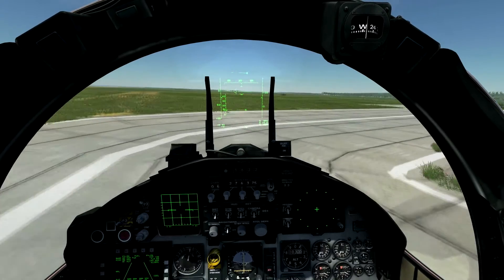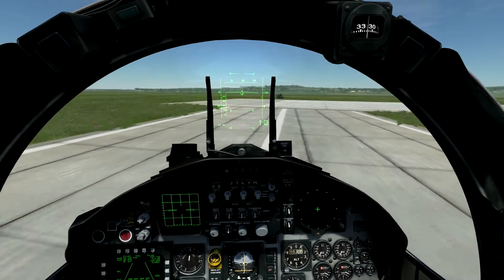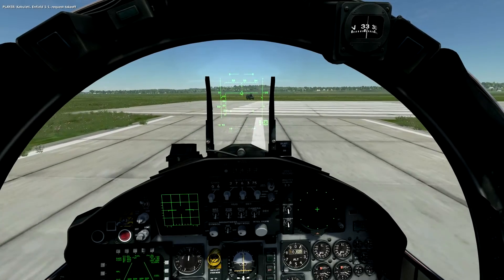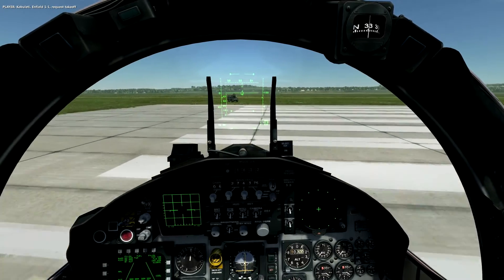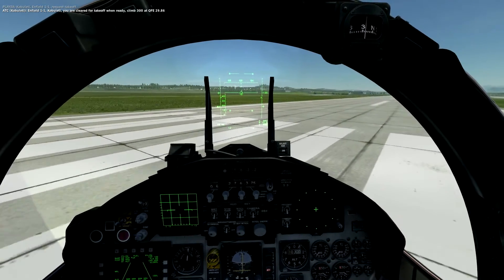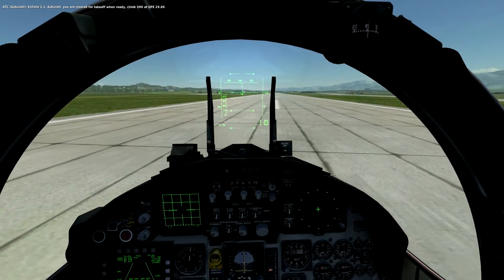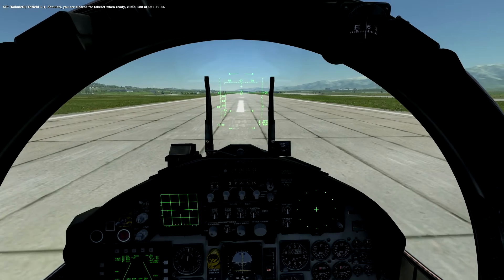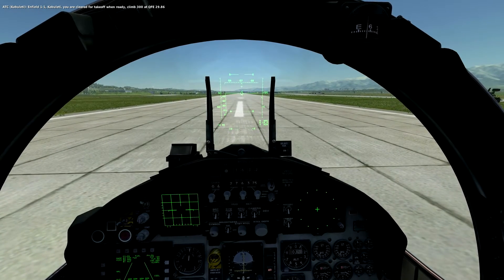First you're going to need to start up and taxi to the runway — you can see in one of my previous videos on how to do this. Once you've requested takeoff clearance and you get it, you can follow my takeoff tutorial from my previous video and you'll be up, up and away.